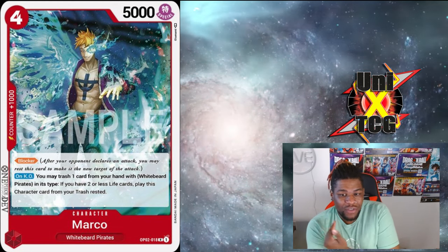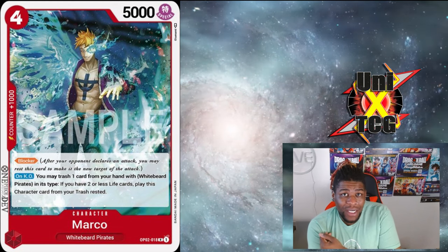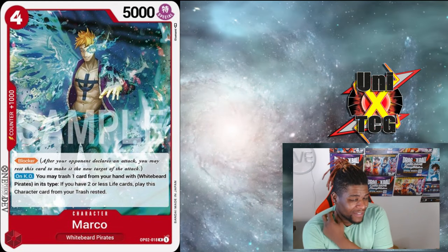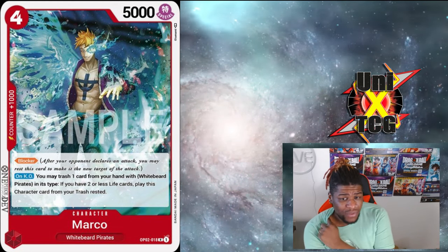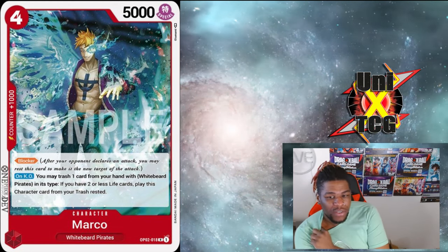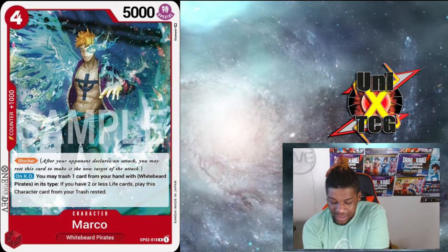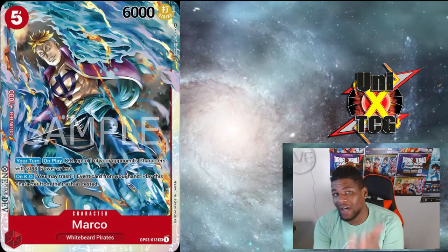Marco the blocker can be played off the top of your deck with this spoiled Ace. You can pay five to play Marco and now have a 6000-power swinger and a sticky blocker. With Sakazuki being banned, the things that are in place are really going to make it hard to get rid of a card like this. You can tap it, there's a lot you can do, but he's going to be a lot stickier.